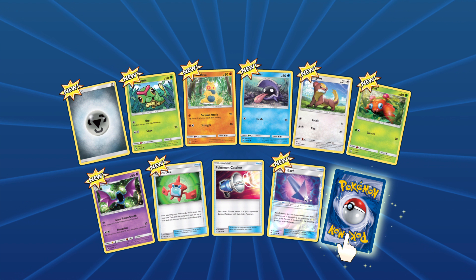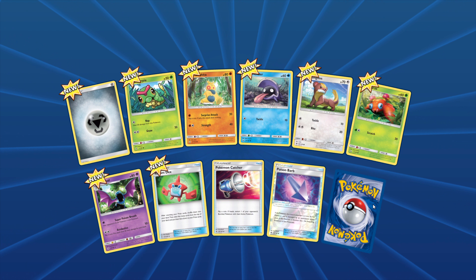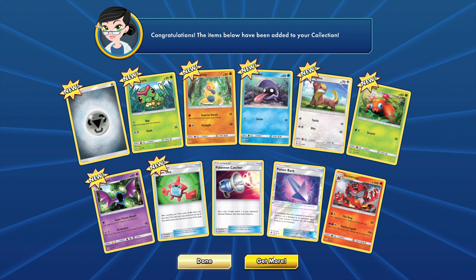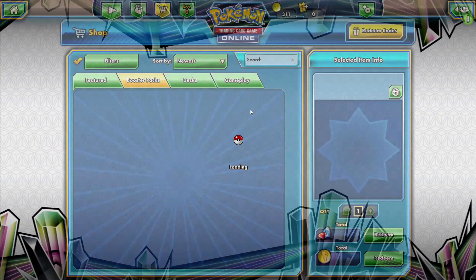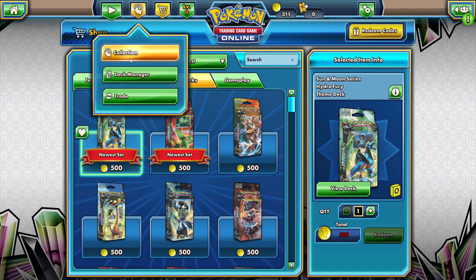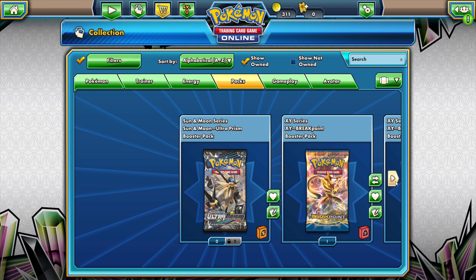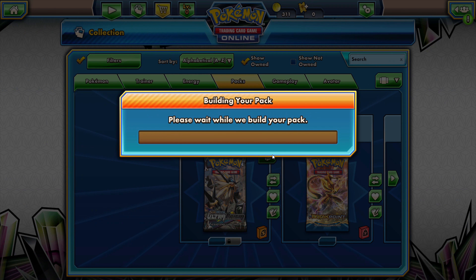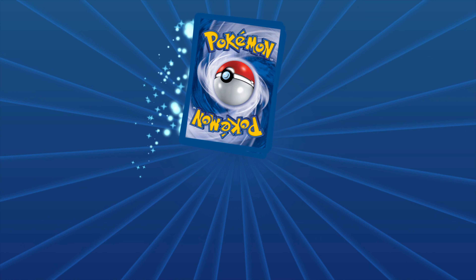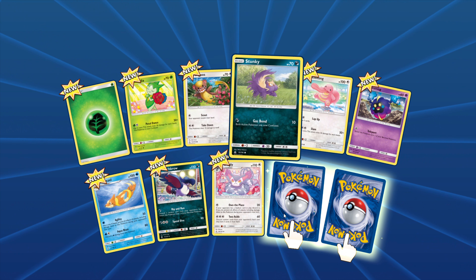We have a red Groudon coin — I absolutely love Groudon, one of my favourite Pokémon of all time. There's a green rainbow Shaymin coin, a silver pixel Metagross coin, XY Fates Collide, pink diamond Palkia, and Sun and Moon booster pack, Steam Siege booster pack, Breakpoint booster pack. And we have an XY Evolutions booster pack. Let's go to the collection and open some boosters.